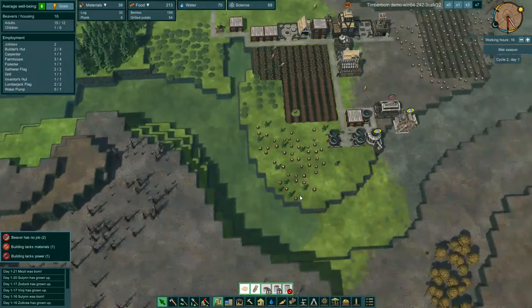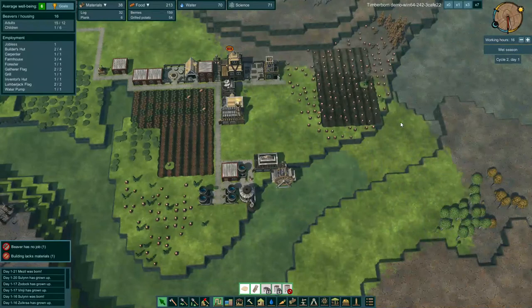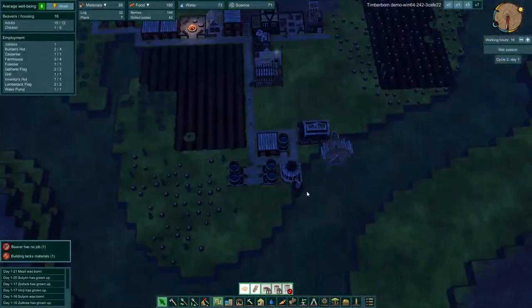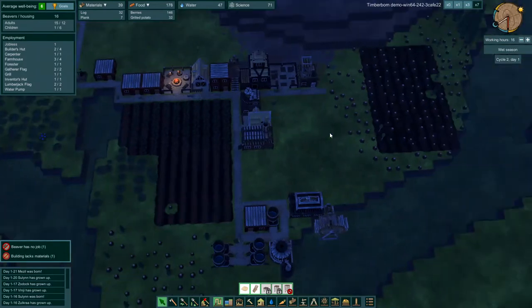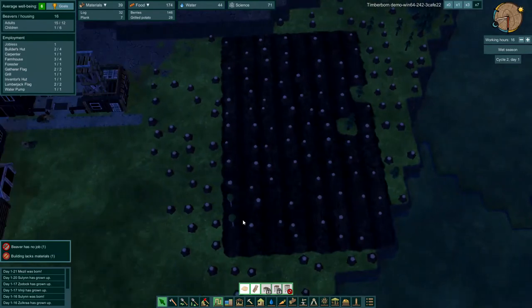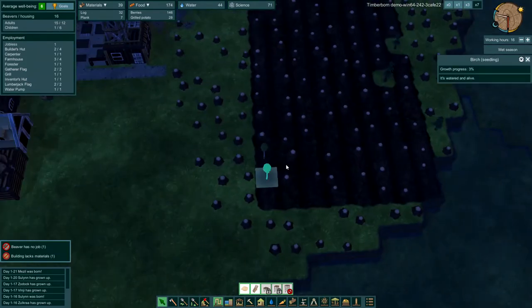Just look at that as the wave progresses and it goes from gray and ugly to nice and green and beautiful. And we've got the water wheel going again, the water pump going again. So we had plenty of water and plenty of food for the dry season — we did a lot better than we did last time. We want to see them start to plant some trees, and there we go — two birch trees planted right there, already at 3% grown.